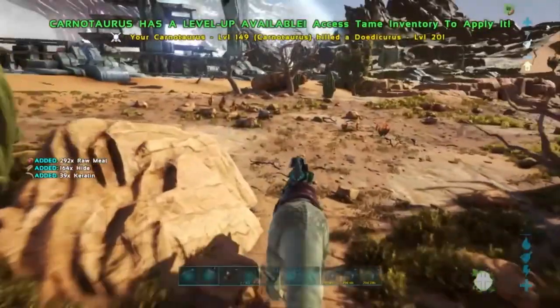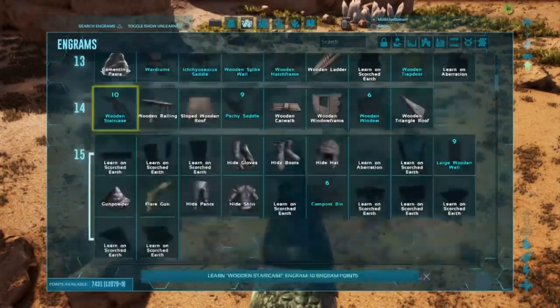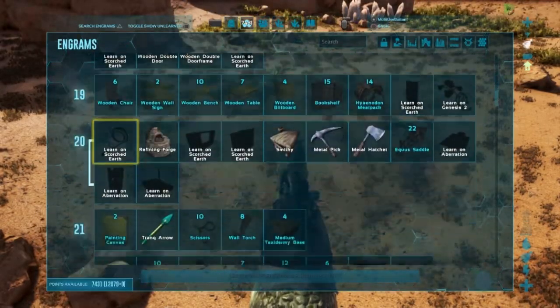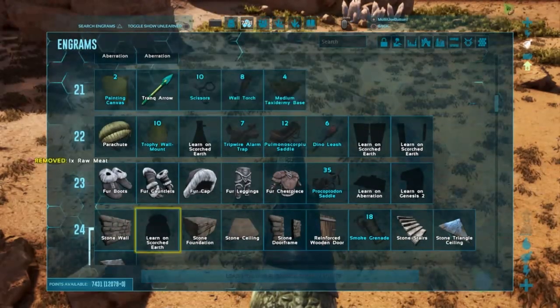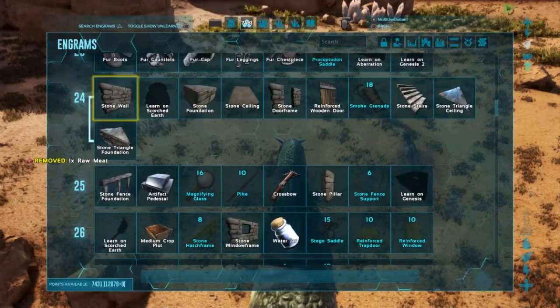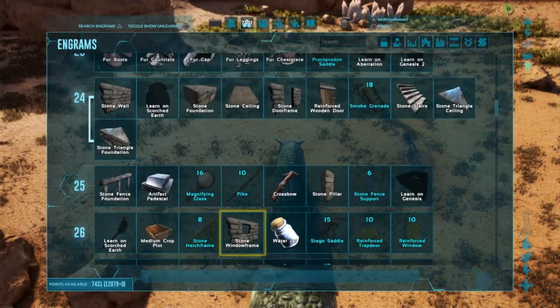These guys will be your friend. Another good thing about them is you unlock Trank Arrows at level 21, and you unlock everything that you're going to need to make a trap at level 26, because of the stone window frame that you can shoot through.